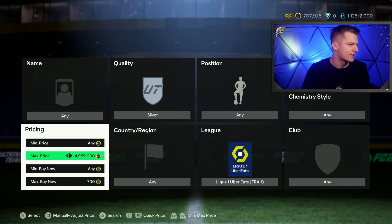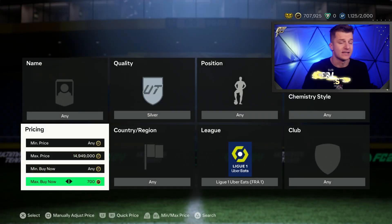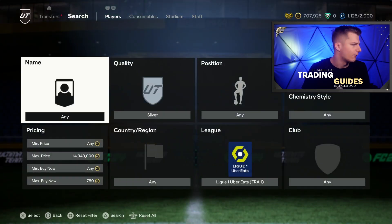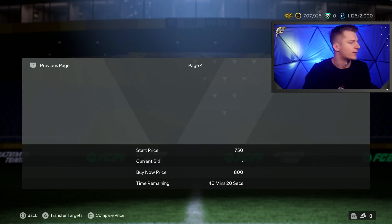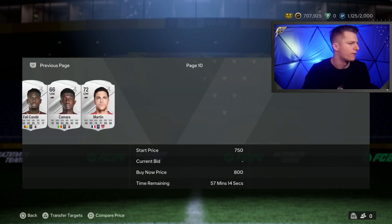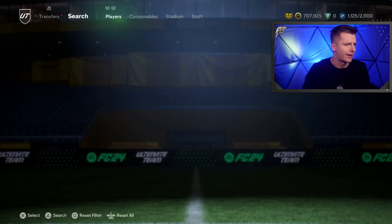You need to have no more than one card over the hour. We're going to start with silver Ligue 1 and go 700 coins. At 700 coins there are no cards over the hour. At 750 there are still no cards over the hour. At 800 coins, how many cards are over the hour? Zero — perfect. You're basically just going to keep increasing this interval by 50 coins each time.